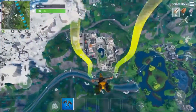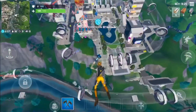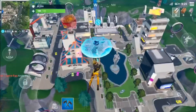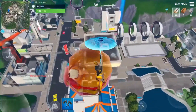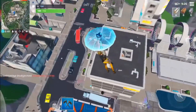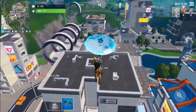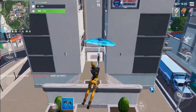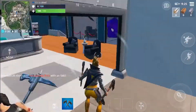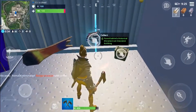So if you glide down to Neo Tilted, which is just here where I pinpointed — if I just glide down, you see this centre building I'm about to mark here. So it's marked. If you just glide down into it and turn this way, it should be there.